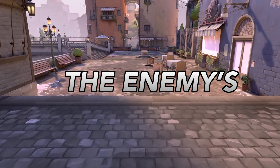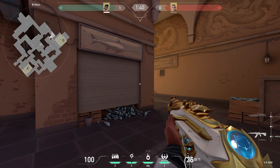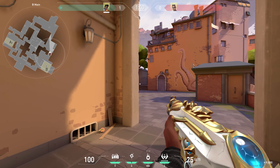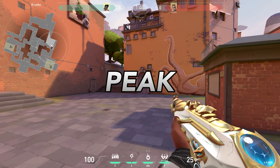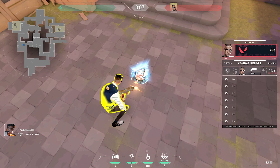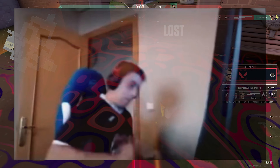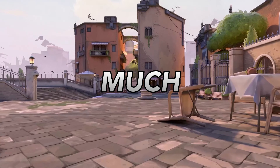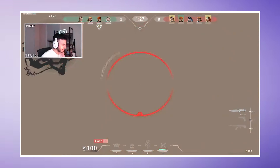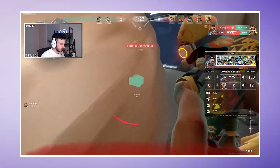Now let's talk about how the opponent's agent composition affects your early round positioning. You never want to play in a spot that the attackers constantly use utility on. A simple example is playing backsite B or cubby on Bind when you're facing a Raze — the enemy Raze will always throw her nade in those spots and you will take so much unnecessary damage. Because you are facing a Raze, you need to play in other spots such as the box outside of hookah, garden, top of site, elbow, and anywhere else that nade won't land.